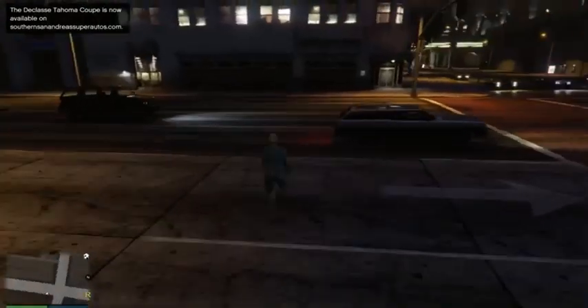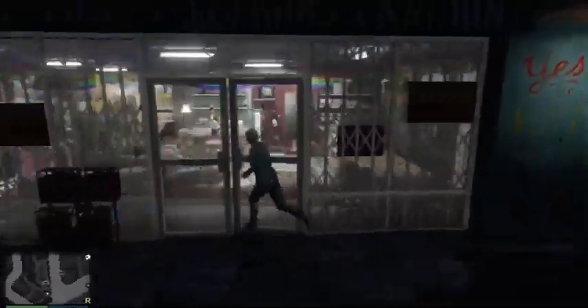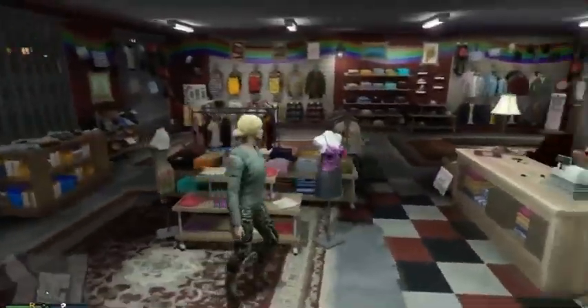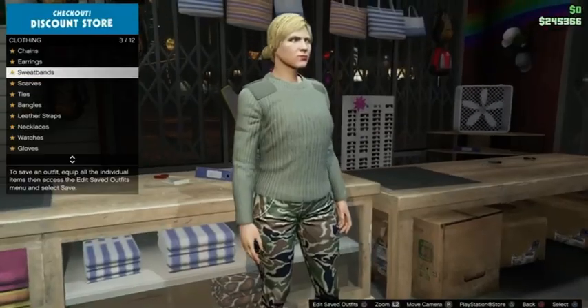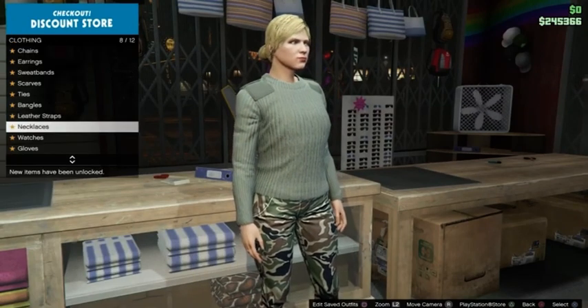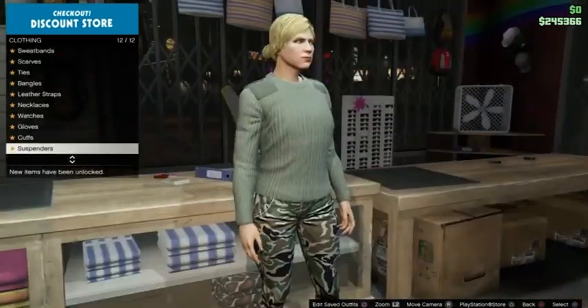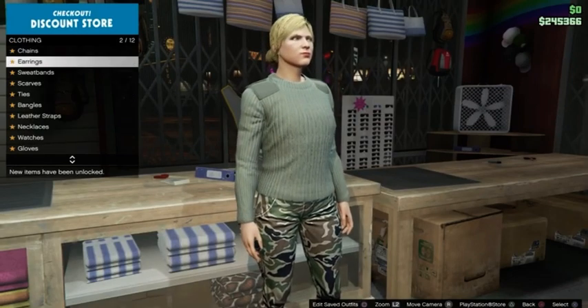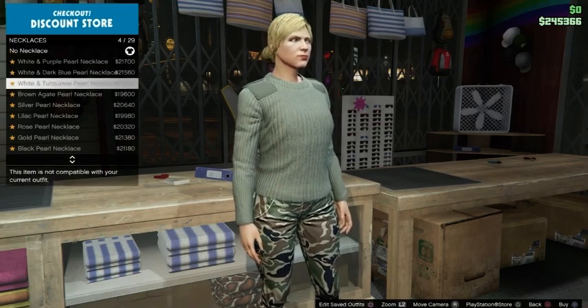Once you see the clothing store on the map, make your way over there using a street car — since you just made this character you probably won't have any personal vehicles. Once you're inside, remove all your accessories. Make sure you check every single one of them because if you miss one, the whole glitch can mess up.